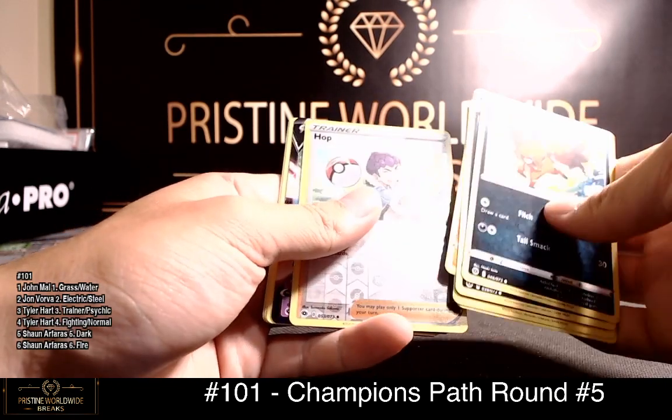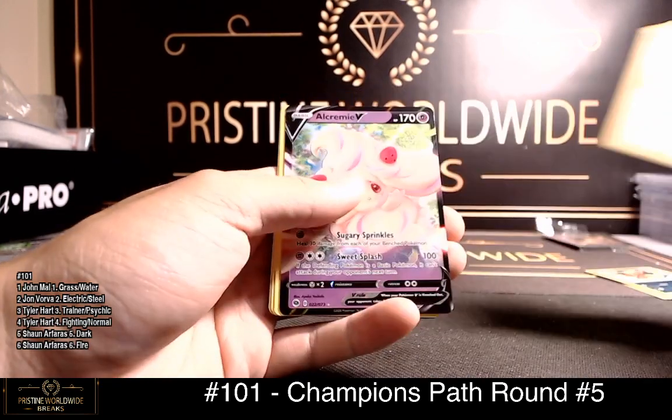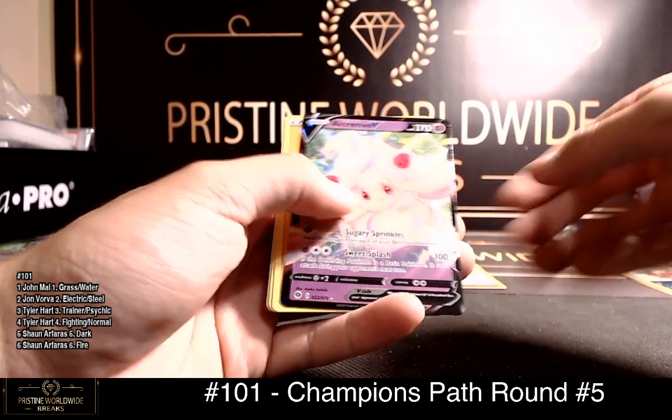Something shiny. Trainer Hop, reverse hollow, and Alchemy V for psychic.